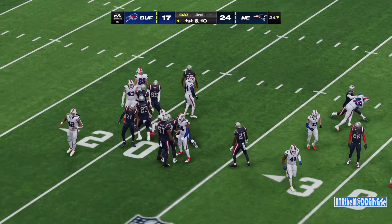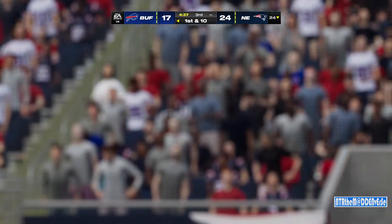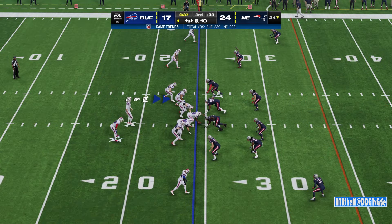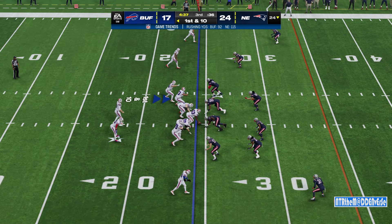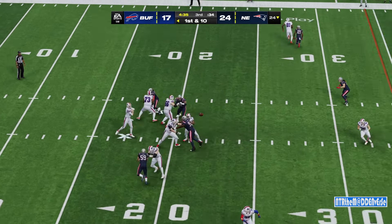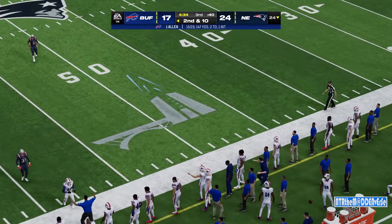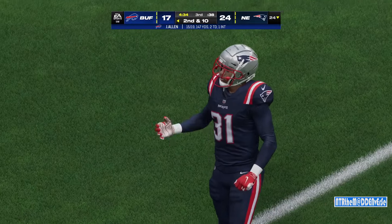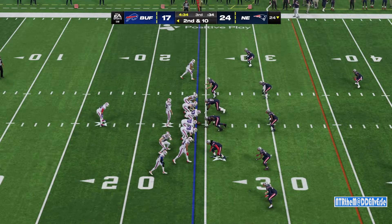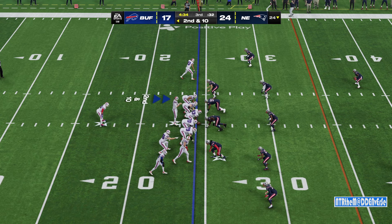He brings the kickoff out past the 20 to the 24. Here's the Bills' offense getting ready for their first possession of the second half. Their deficit a little wider now than at halftime following the field goal. The goal is still the same — they want to come out, establish a rhythm in the second half, and get going. Make no mistake about it, though — kicking field goals is not in their game plan. They need to get the ball in the end zone.